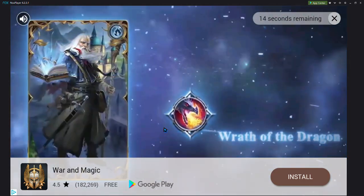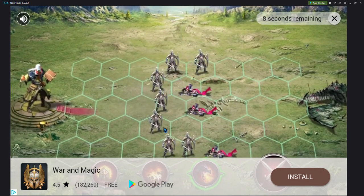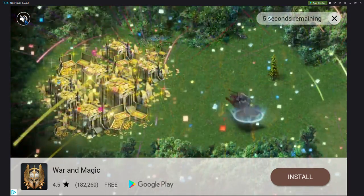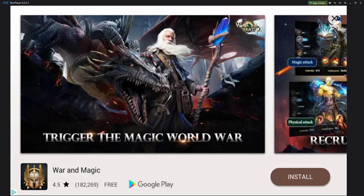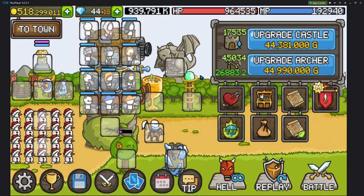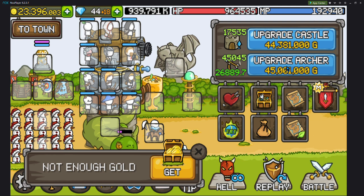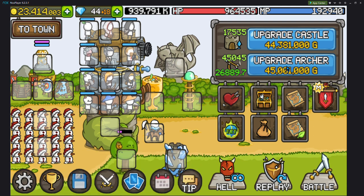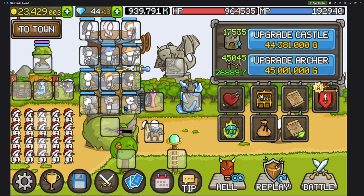I can watch an ad and for the rest of the wave I would do the auto battle time, but not using the treasure one. Once I close this I would get the 310 million and I'll just upgrade. Right now I'm concentrating on my town archers because I realize they're actually kind of low.